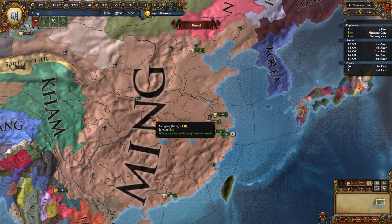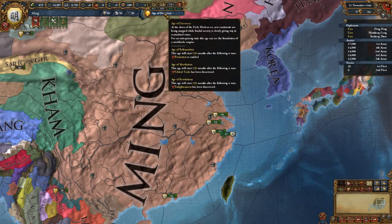In the vanilla game, patch 1.20 started these ages. In vanilla, they don't do anything — it's just there to look at. We start with the Age of Discovery. When Protestant appears, it will trigger the Age of Reformation — 120 months, 10 years after that, the Age of Reformation will start.